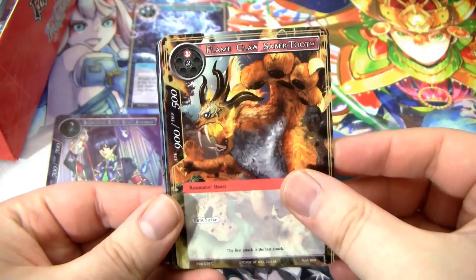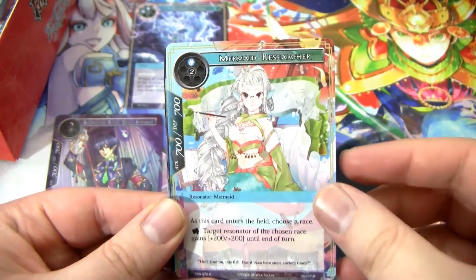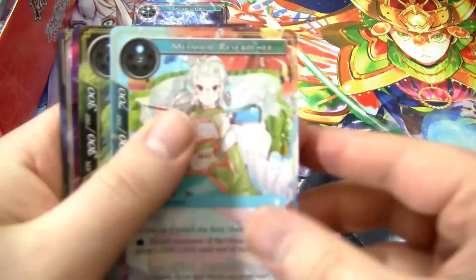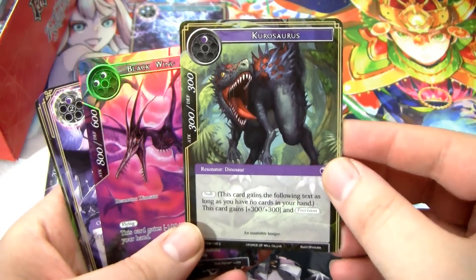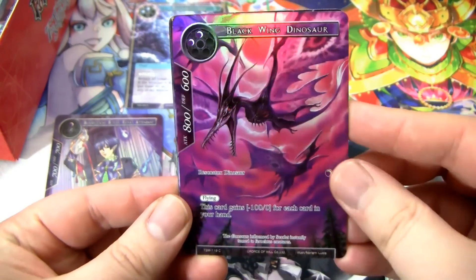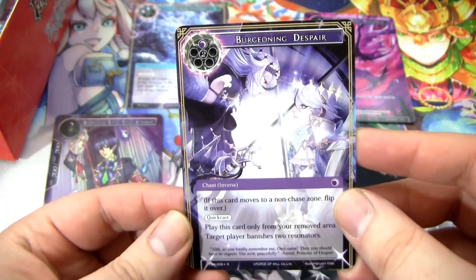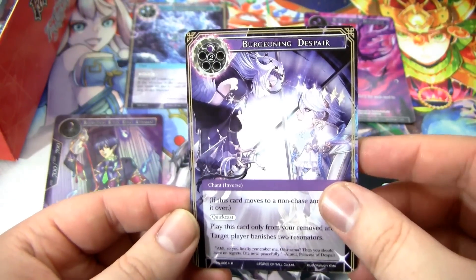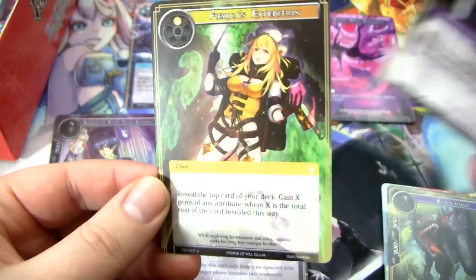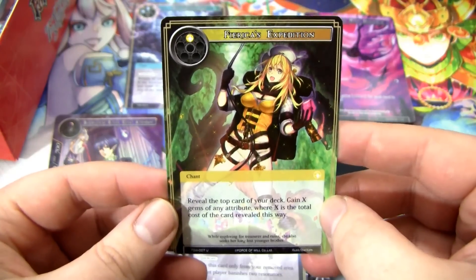Flame Claw, Saber Tooth, Ferocious Attack, the Escaped Dueler, Hollow Flame Shadow. I wanted to see if the first card was always a flip card — it wasn't, so maybe it's random. Mermaid Researcher, Kurosaurus, and a common full art Black Wing Dinosaur. Then we have the Burgeoning Despair rare — fantastic art. I think it's a good card in limited. An uncommon: the Dark Elf Gravekeeper, followed by Farika's Expedition.